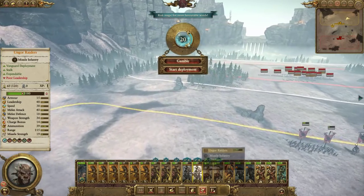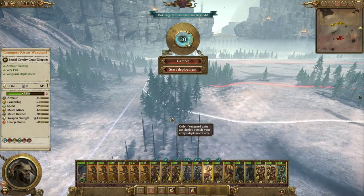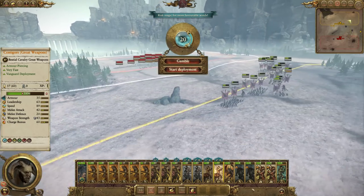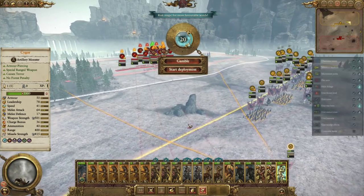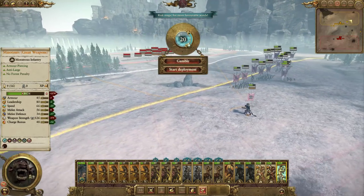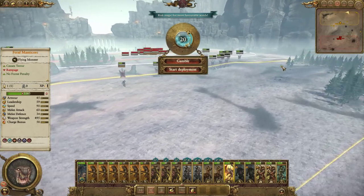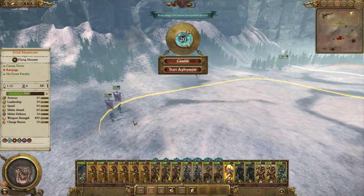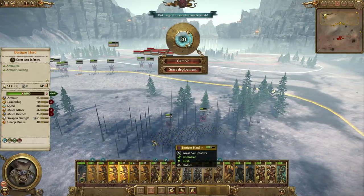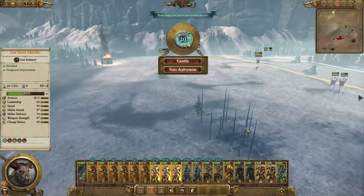Alright, so I'm going to put the Stalking units in the corner here. I need the Centigors to be hidden. What we need to do is try to get the enemy artillery isolated from their main forces. I think we'll do that using the Cygors. So if I can start shooting at their units to begin with and draw them away while also getting shot by the enemy artillery, they'll be at a distance. The Manticore is probably going to get chased by the enemy general, so that's great.